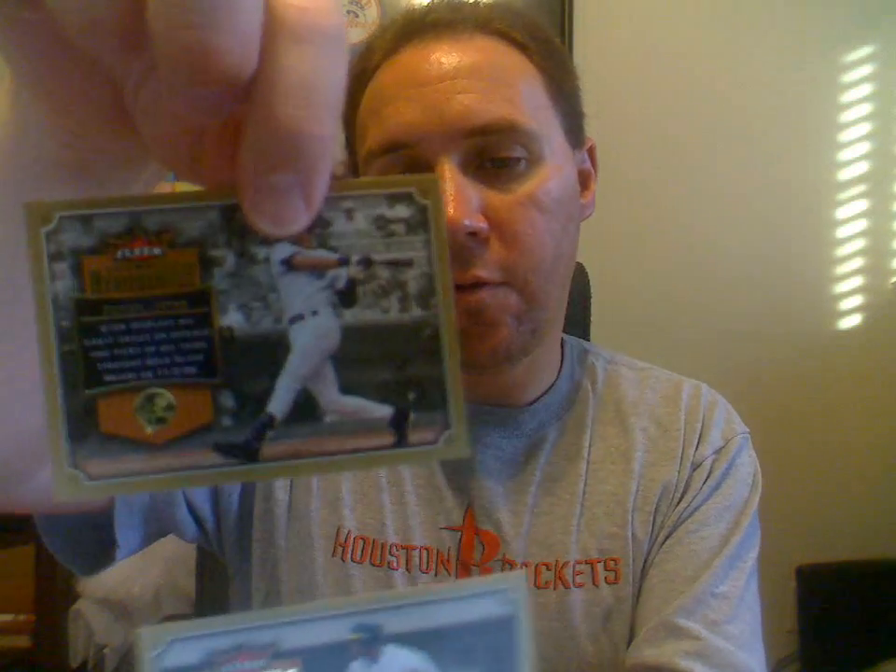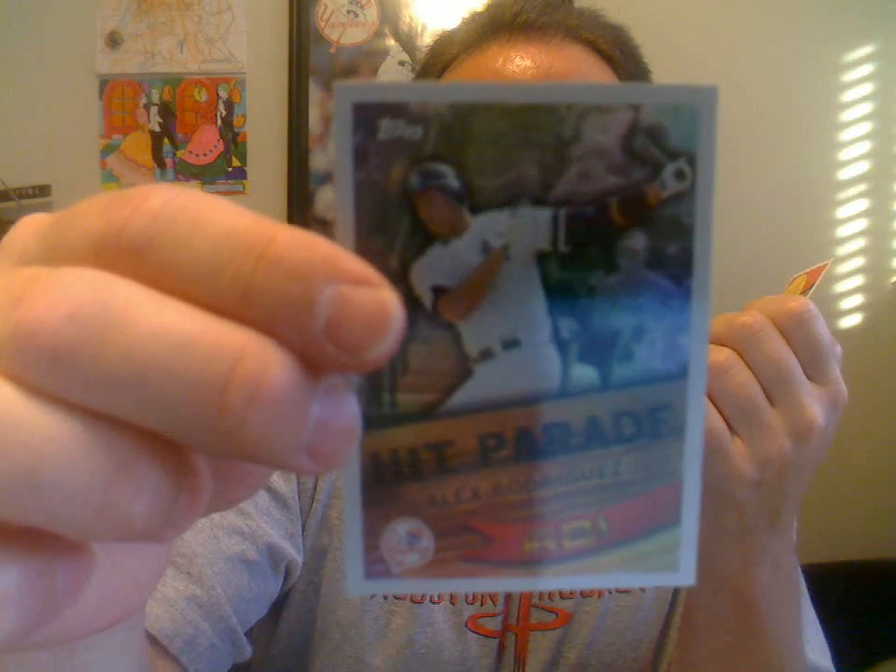We've got Crowning Achievements with Frank Thomas and Derek Jeter — pretty cool cards. Those are from 2007 Flair. We've got the A-Rod Hit Parade from 2007 Topps. And we've got an Ichiro 50th Topps anniversary, just the regular Topps from 2008.